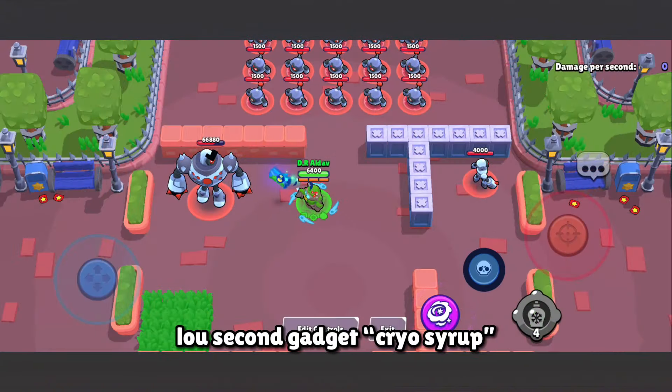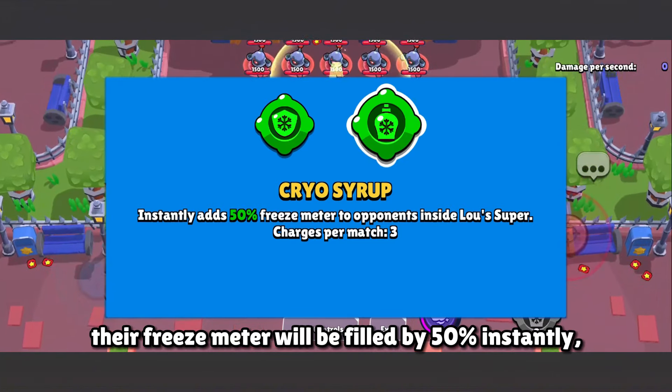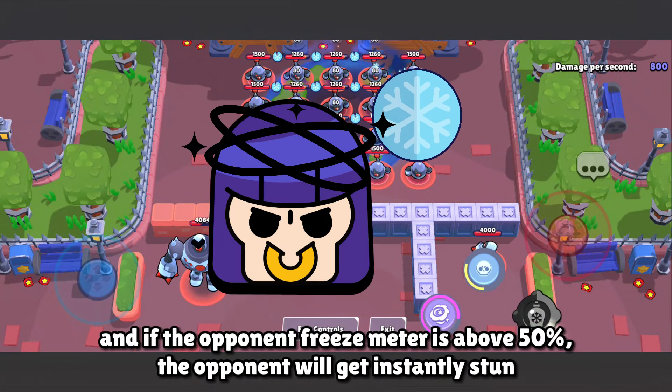Now let's talk about his second gadget, Cryo Syrup. Upon activation, opponents who are inside Low's super area will have their freeze meter filled by 50% instantly. And if the opponent's freeze meter is already above 50%, they will be instantly stunned.